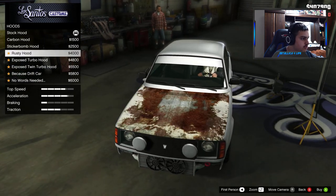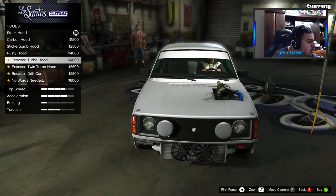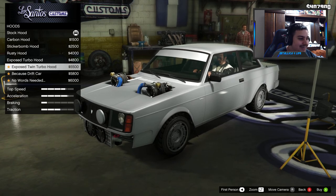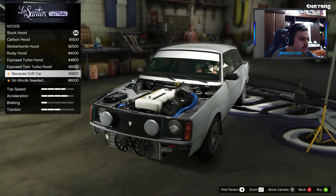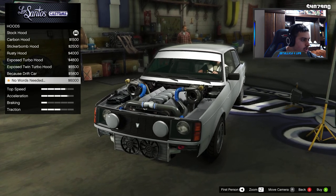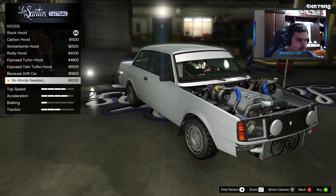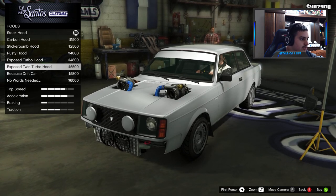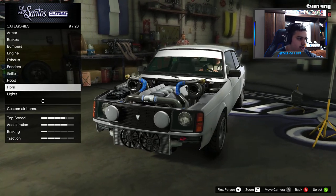Hood — rusty hood... exposed turbo... exposed twin turbo! What the heck? Because drift car. No words needed. Let's put that on — why not.